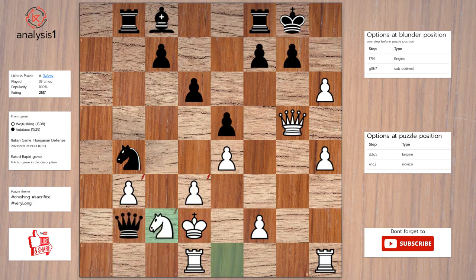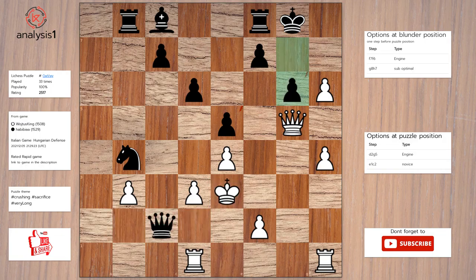Knight to c2. Queen takes knight, check. King to e3. G6. Queen to f6. Queen to d5, check. Pawn takes knight.